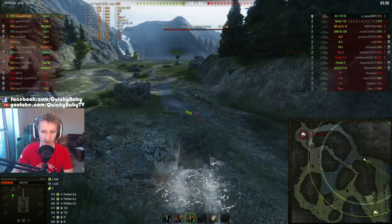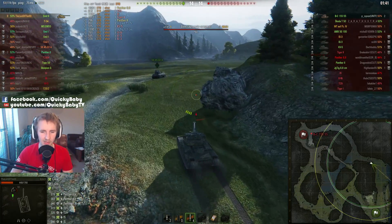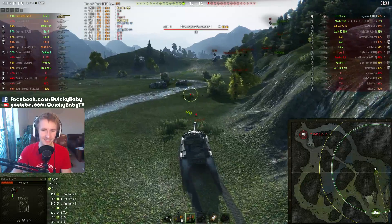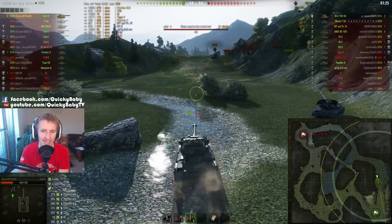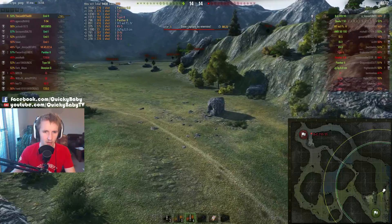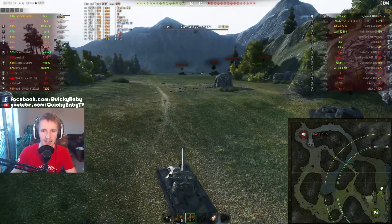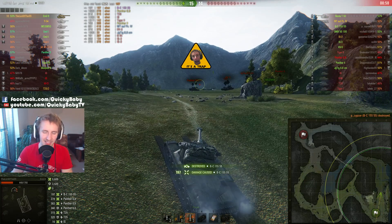Lord makes his way as quickly as he can down the alleyway and interestingly decides to repair his tracks. Will that help? It's actually an interesting question — does having broken tracks lower your track traverse? Lord is making his way back towards the cap circle with 36 seconds left. It looks like he should be able to make it, but there's quite a lot of area for the Batchat 155 55 to hide — behind dead tanks like the Panther 88 or the T29. With 14 seconds left, the Lord of the 69 makes his way up and puts one into the top of the Batchat 155 55 turret, securing the game in an absolute monster carry.